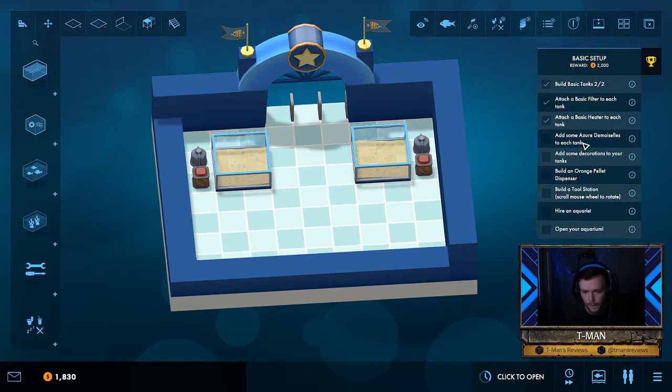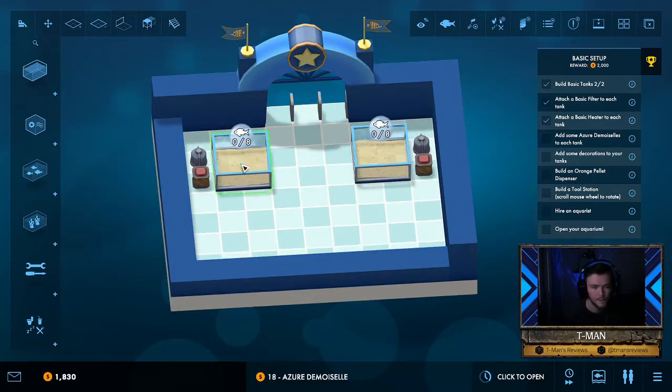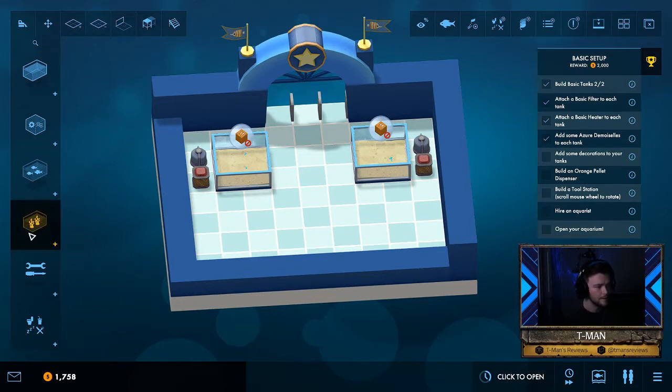Somebody's gonna have to help me pronounce this name — add some azure demoiselles. Is the L silent? You never know. Those are fishes and you can find fishes right here underneath the tanks and the heating and filter sections. Let's go ahead and do what they tell us — don't want to make the aquarium gods angry.